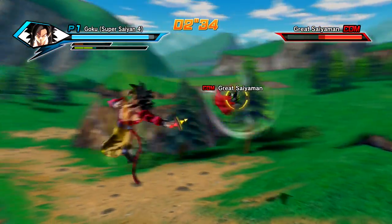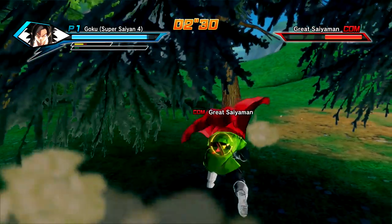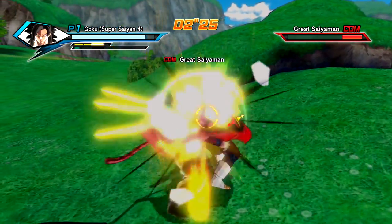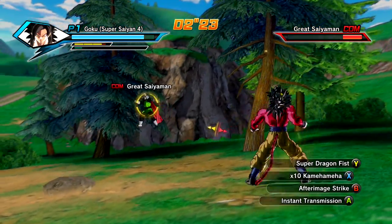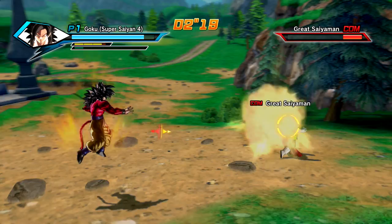Since he only has those specials, I do use them sparingly. The thing is, his melee combos are so good that if you do snap vanishes in between the combos, you can keep a combo going pretty well, and then end it in a Super Dragon Fist — and it is decimating, especially in ranked matches.